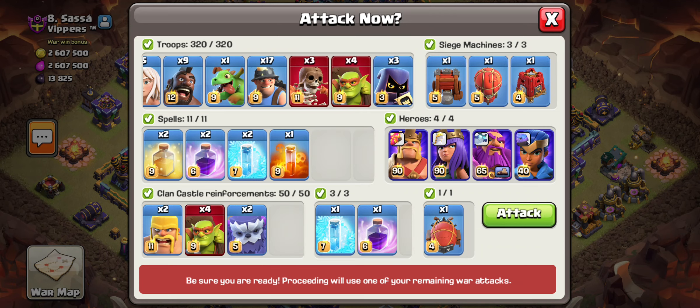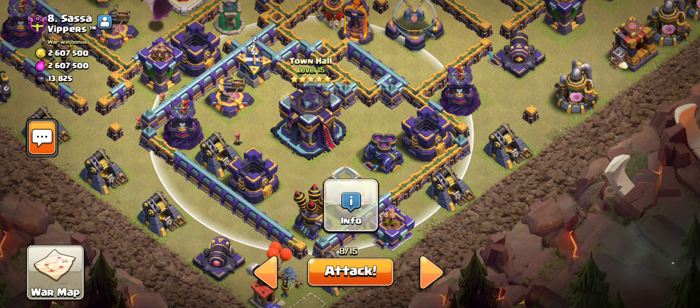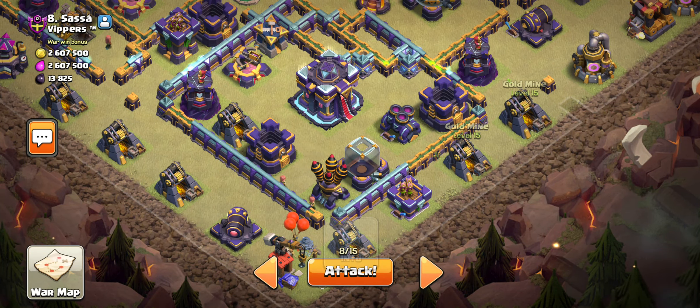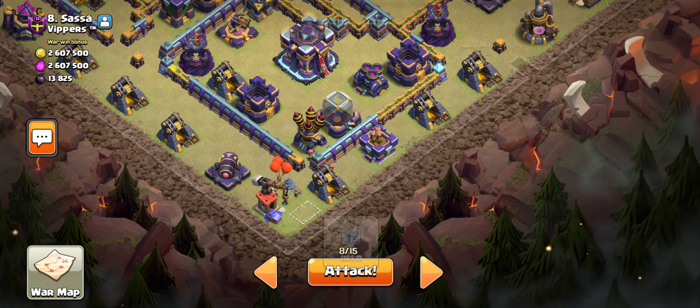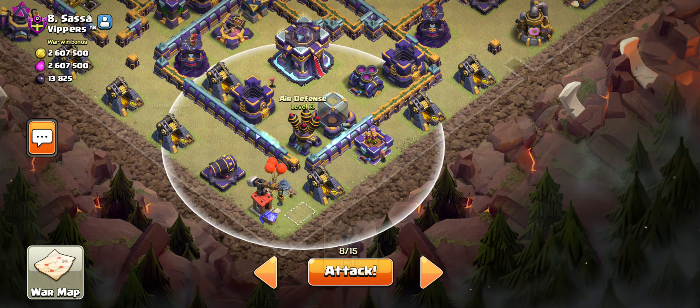This is the base we'll be hitting, and the army I've chosen for this base is Queen Charge Hybrid — but we're doing it a little different. We're actually using a blimp to take out the Town Hall this time. My plan of action: I will be blimping out the Town Hall while I run my Queen Charge on this side.